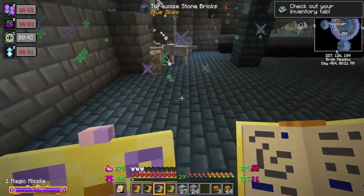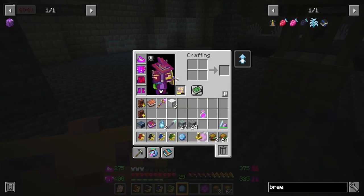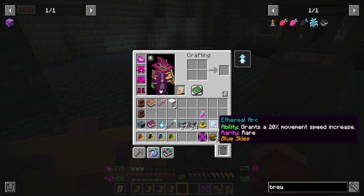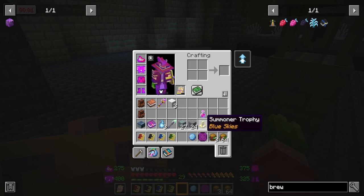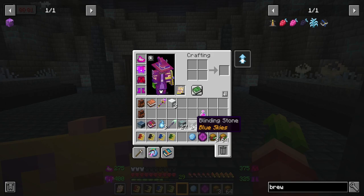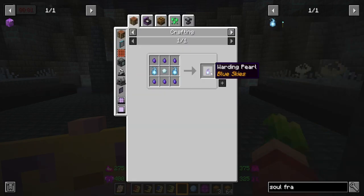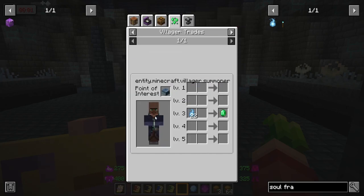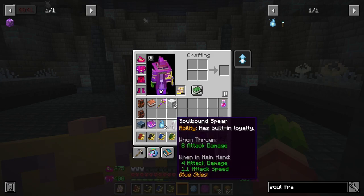Yes, good boys! Summoner loot bag. Okay, so it looks like we got the ethereal arc ability - grants a 20% movement speed increase, that sounds cool. We got the summoner trophy - we'll take a look at that when I can place it and break blocks. We got some blinding stone and glowing blinding stone, potion of healing, soul fragment - I can make warding pearls with that. And I got this soulbound spear with built-in loyalty and deflecting.